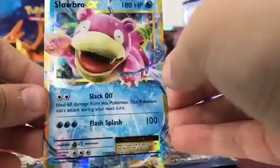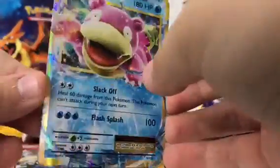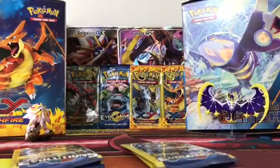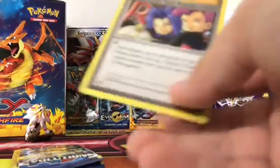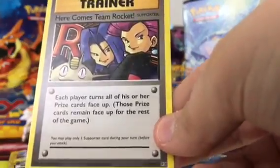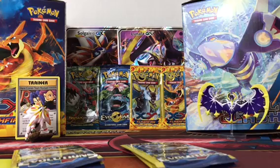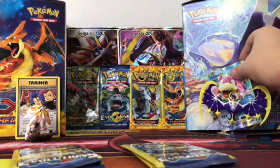Wait — we just pulled a secret rare! I just missed it — it's Slowbro EX! Slowbro! And I was actually dying to pull the Team Rocket card too. Let's put both of these in the back — Slowbro EX goes right back here.